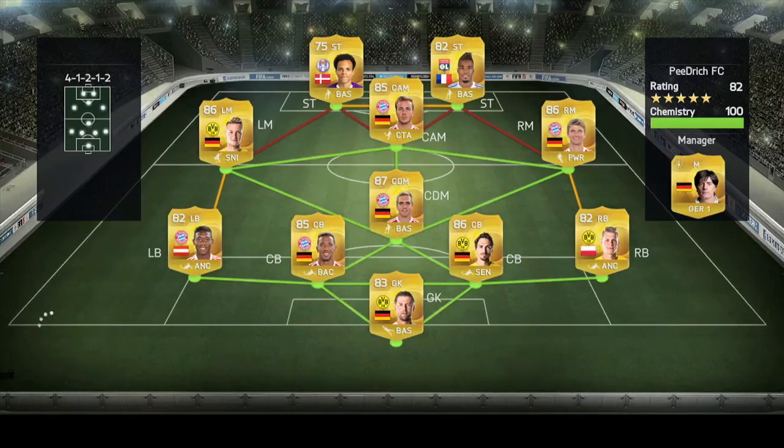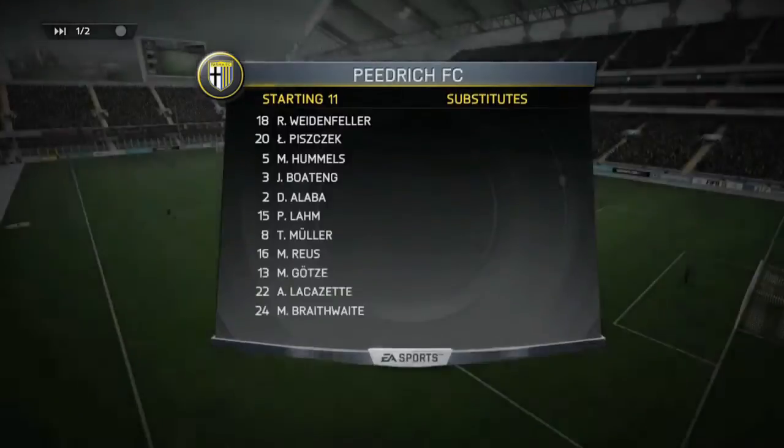The next team has 100 chemistry, 82 rated. They've got Lacazette up front, Götze, Müller, Reus, Lahm, Boateng, Alaba, Piszczek, Hummels, and Weidenfeller. That's a pretty decent squad.